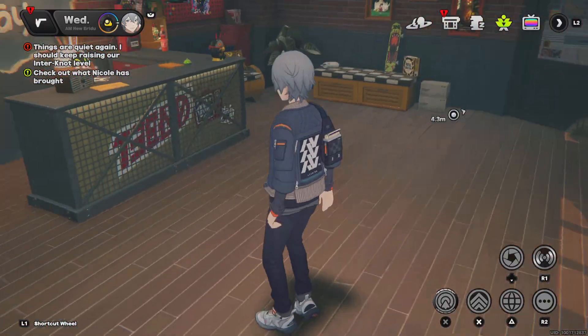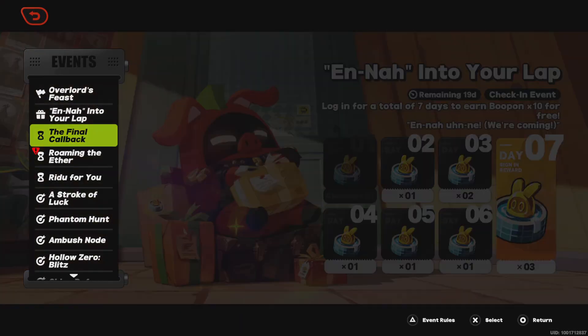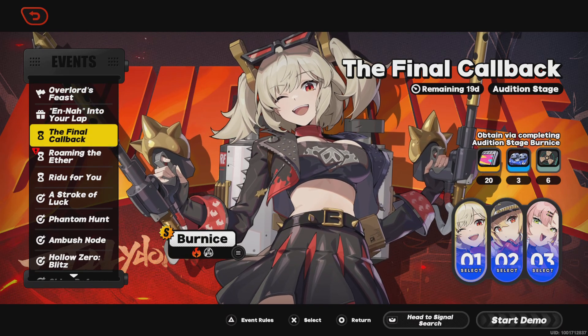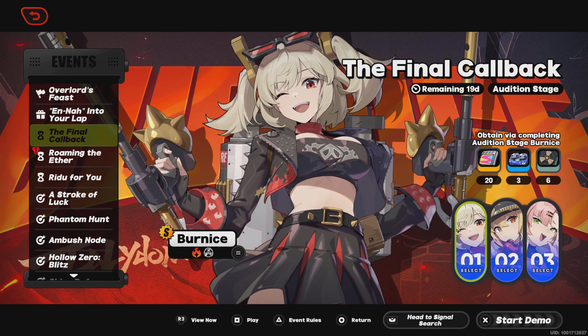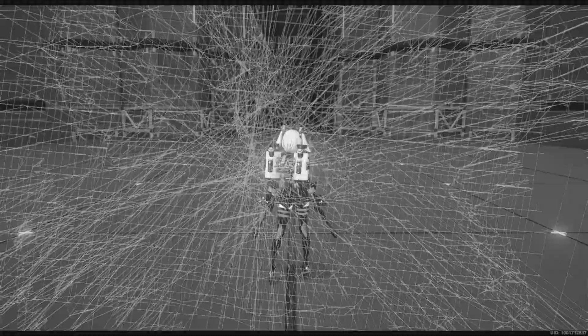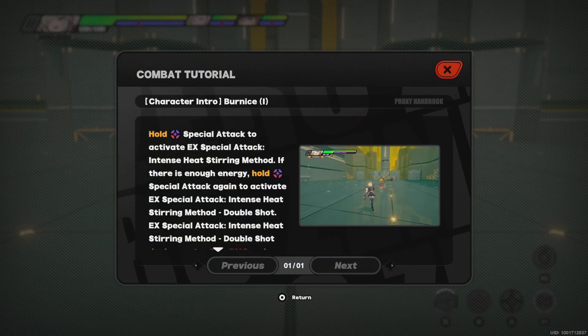What's going on everyone, welcome to the video. Today we're going to be taking a quick showcase look at Bernice, who is now officially out in the game. She's pretty good — if you want good fire anomaly build-up and good fire anomaly infliction, she's a great character for that.